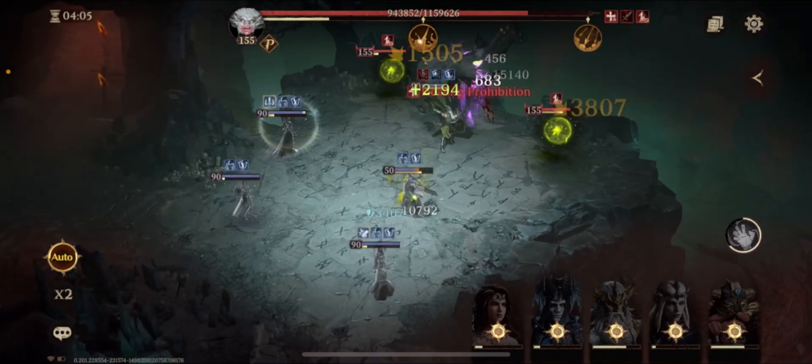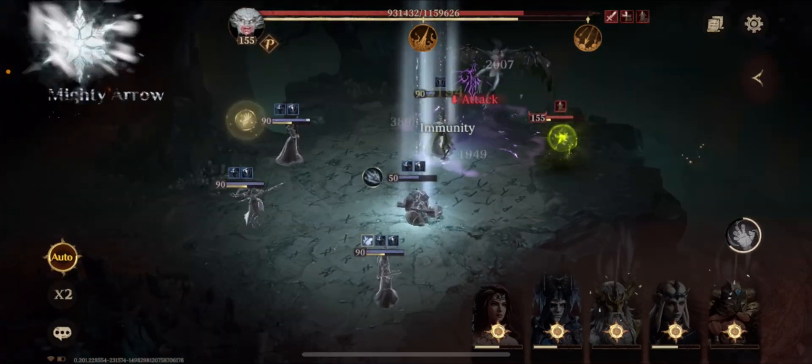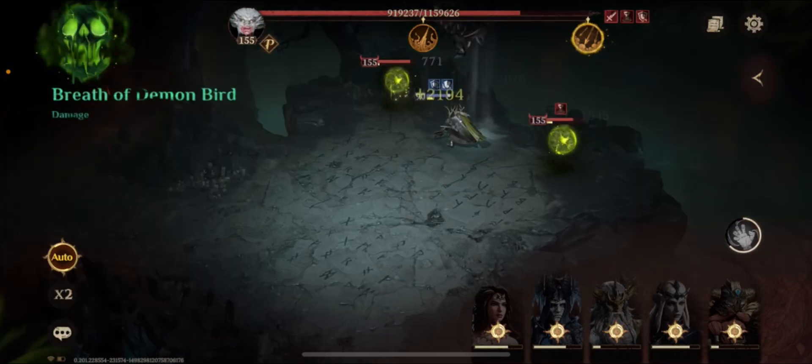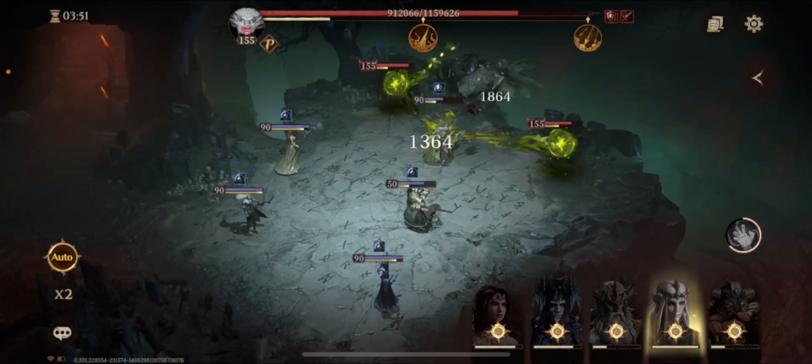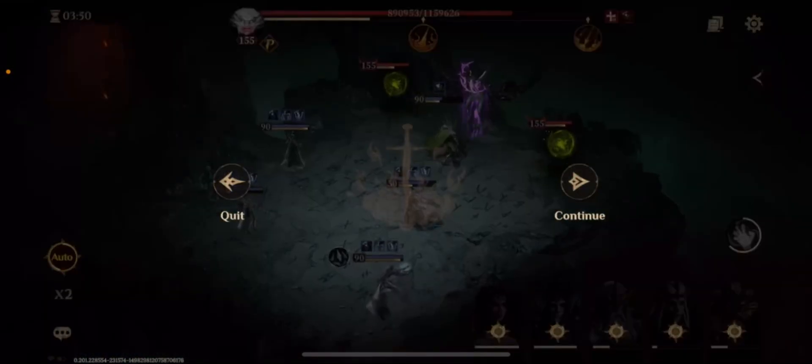Notice that the boss only has two skills. The first skill is cast on the 6th second, and the second skill is cast on the 12th second. So basically, in the entire timeline of this fight, the boss is going to be using the exact same moves every 12 seconds. Keep that number in mind.